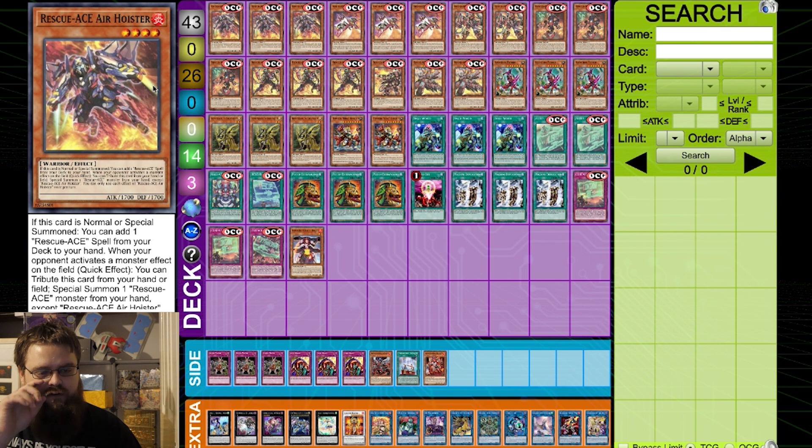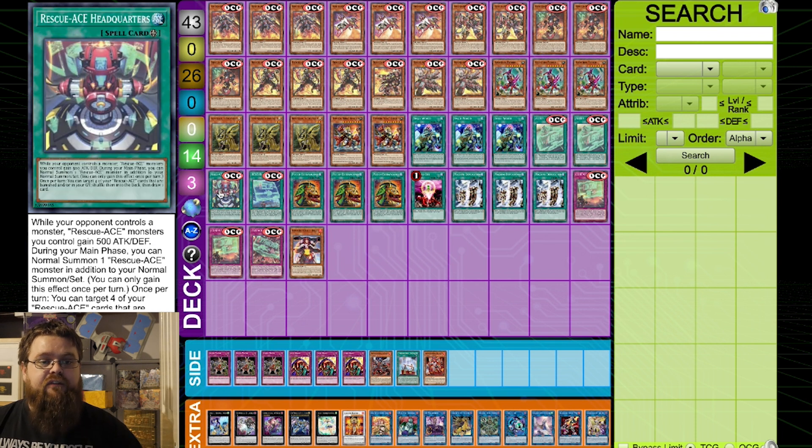When your opponent activates a monster effect on the field, as a quick effect you can tribute this card from your hand or field to special summon a Rescue Ace monster from your hand, except itself. What makes that really cool is you could play Reinforcement of the Army, but because we're playing Small World I'm maxing out on most of the warriors. This card works really nicely because it has the ability to get you to your field spell, which gives you the ability of an additional normal summon.